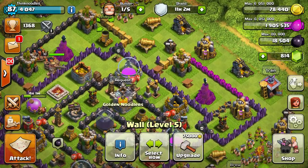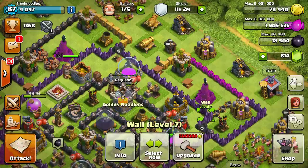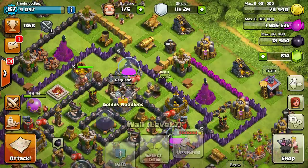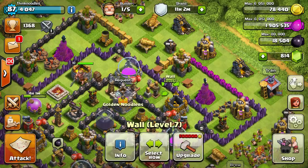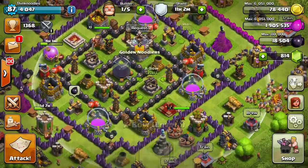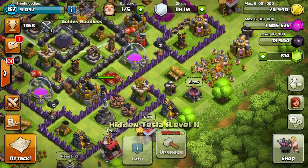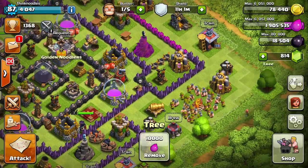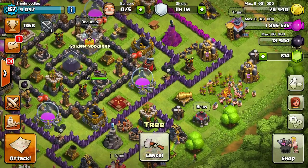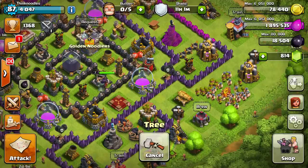Well, technically, I did — because they were all level 7 — but those are the walls that come with Town Hall 9. You can't start Town Hall 9 and automatically start with better walls. I could have used the gold on those walls, but I thought it was better used for building the X-Bows and the Hidden Tesla defenses rather than walls, because walls are great, but I feel like having something that is a defense that can attack back is, in my opinion, more important.